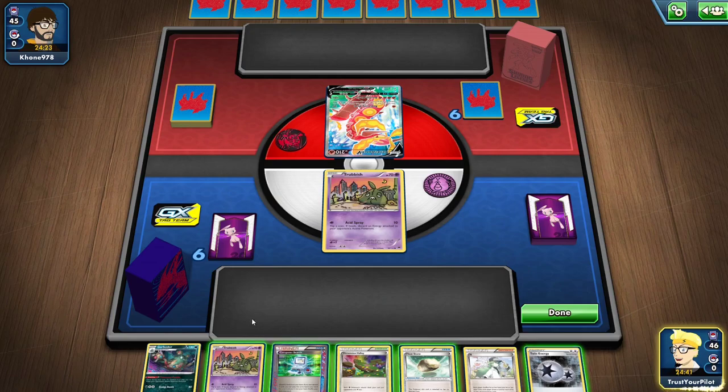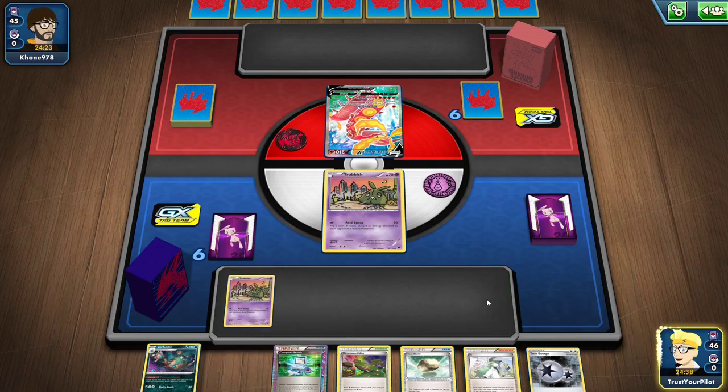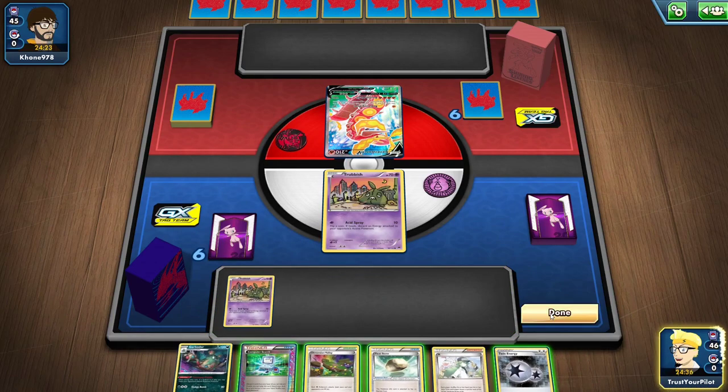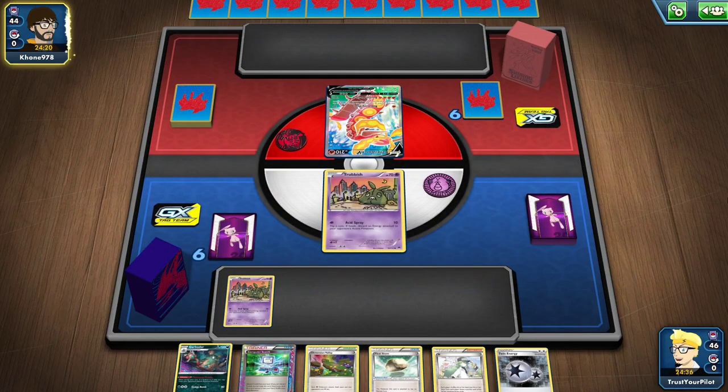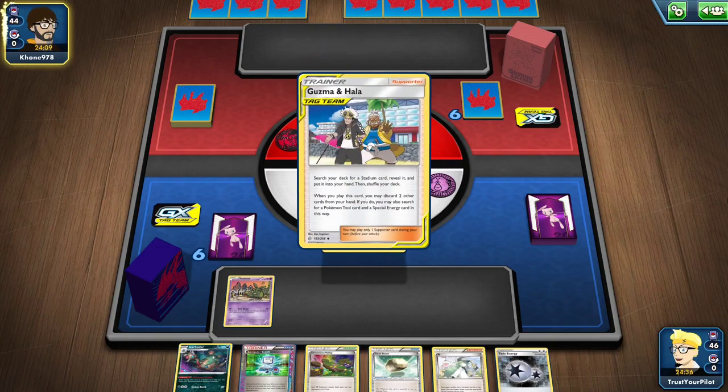So I'm facing Centiskorch in Expanded. I think I can win this one. I think I just don't do anything — just pass. I have a guaranteed Garb next turn. I only play the one Silent Lab. You really only want to play the Silent Lab on turn one. You want Wobbuffet to be your starter. You can never start Shedinja, so that kind of sucks.